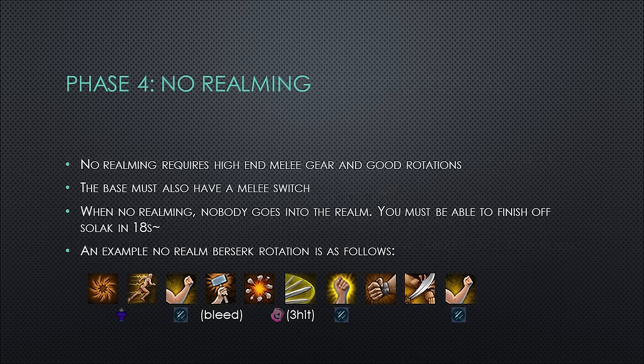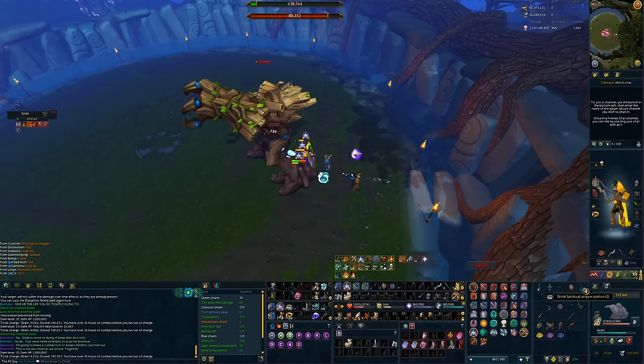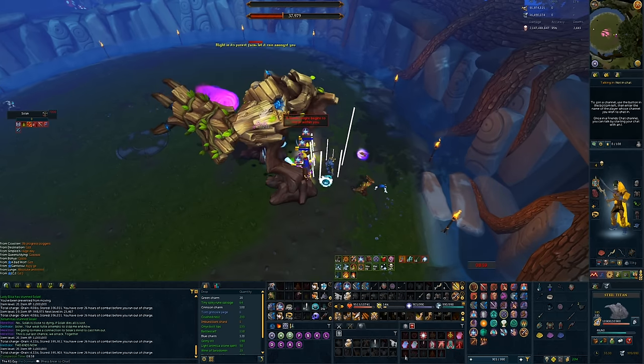The final phase 4 rotation is no-realming. No-realming requires high-end melee gear and good rotations, and the base must also have a melee switch. Nobody goes into the realm at all; you need to finish off Solak in roughly 18 seconds — anything over that and Solak's mind will die and so will you. One person on the team would use Shatter and everyone would go through effectively the same berserk rotation, guzzling summoning flasks so the familiar specs more often. No-reals are the meta for high-end teams but I would strongly not recommend learning them when first getting into the boss — if even one person messes up the rotation, everyone on the team goes down.